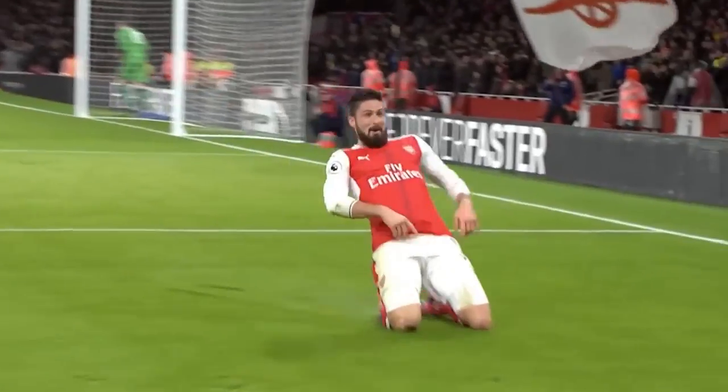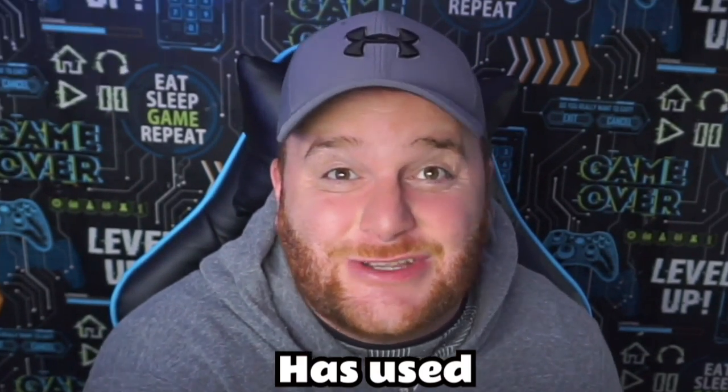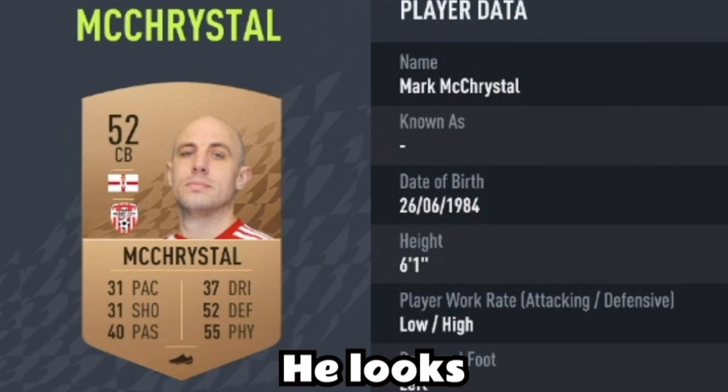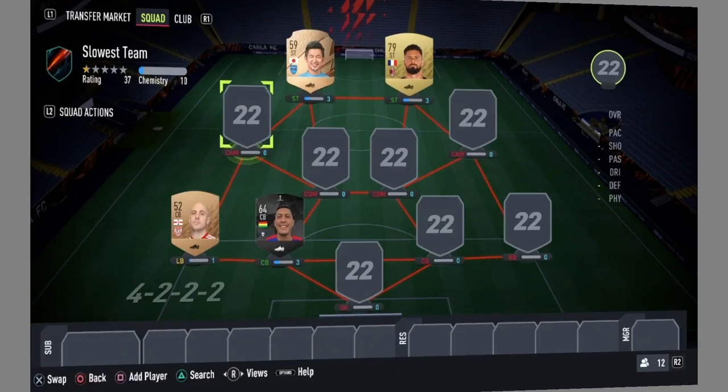It is Olivier Giroud. Getting back on to the defenders, we have got a FIFA legend — every one of us FIFA YouTubers who's done the squad building series has used this card at one point. It is McCrystal. He looks like he was born about 40 years ago and he's got 31 pace.